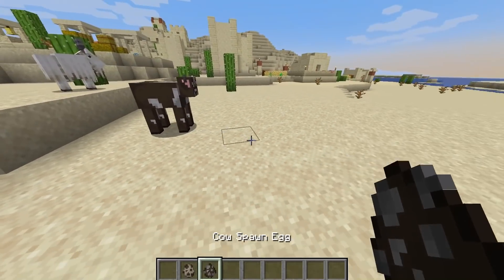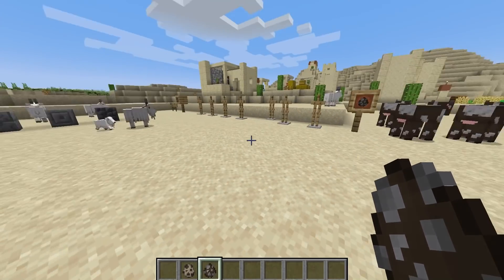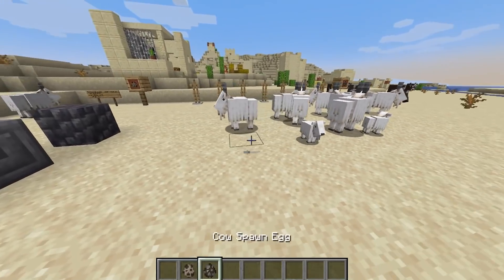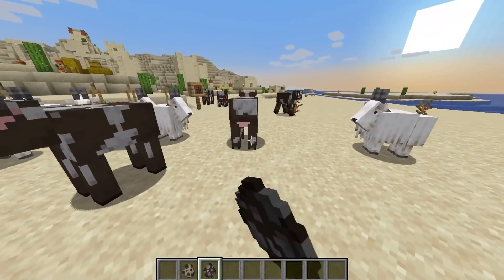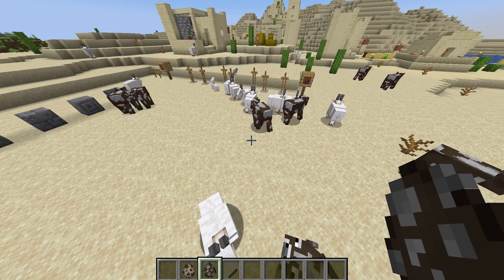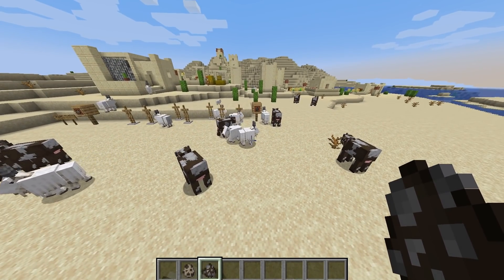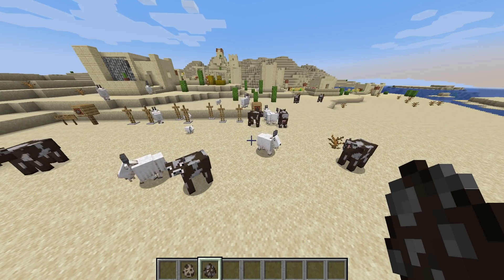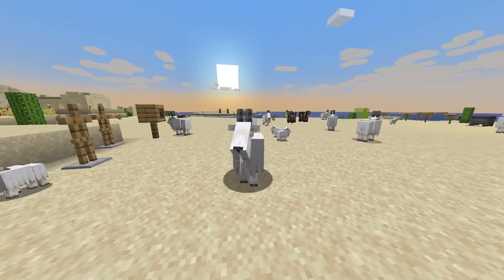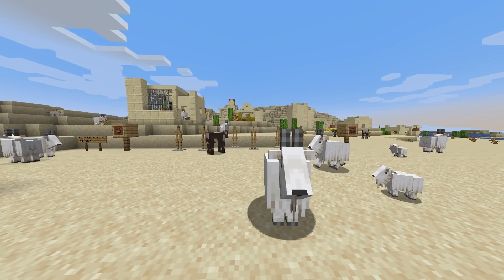So let's grab ourselves a goat. They will basically attack more often. They're pretty fun to see in action. I'm just going to spawn in a bunch of these and see if they start to attack things. The change is that the angry, screaming, and disturbing goats will attack things more often and more frequently. You can see some angry little goats over there. I'm so looking forward to these being introduced to the game.